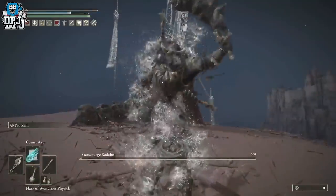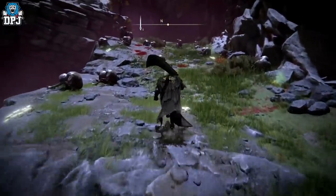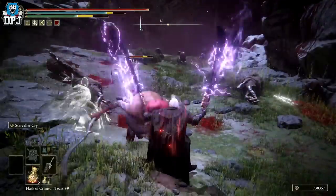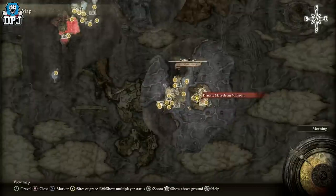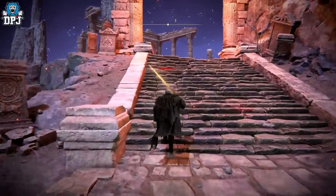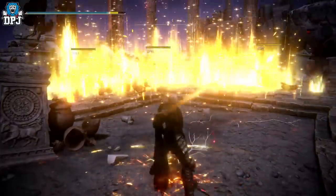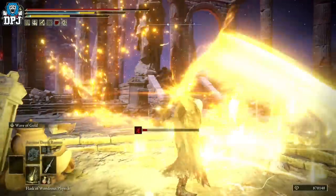Another great weapon for taking out the hill is the Starscourge Greatsword — this is from the Radahn remembrance. Defeat Radahn, one of the earlier bosses, take his remembrance to Two Fingers and pick the Starscourge Greatsword. Absolutely brutal weapon, I absolutely love it. There is also another spot not quite as good as the hill but still decent, located on the other side of this area near the Dynasty Mausoleum entrance. Here you can kill all the enemies in an instant if you have the right weapon. Sorcery would also help out here, as there are plenty of incantations that do great area-of-effect damage.